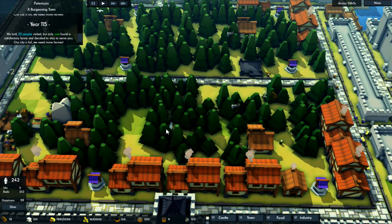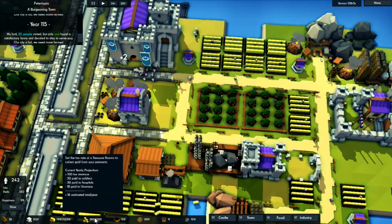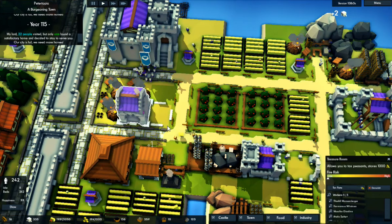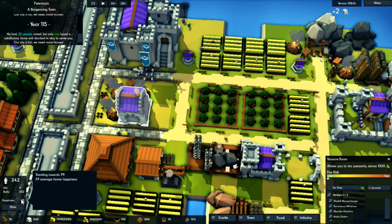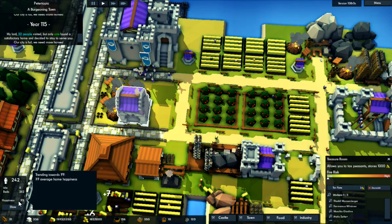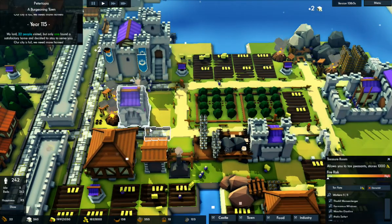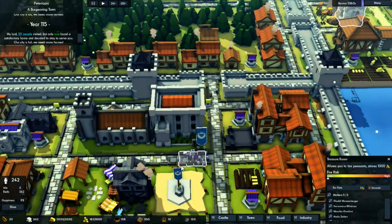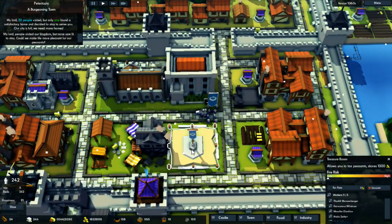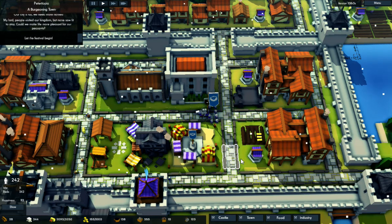I'm going to have to get that built up. Taxes — our happiness is at 77. I need money, I'm going to get close to a thousand. Let's hold the festival.